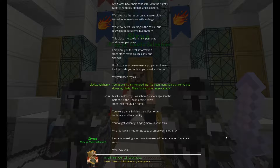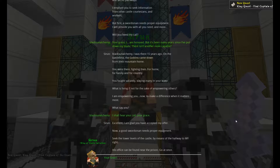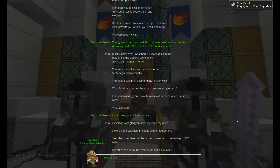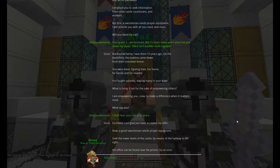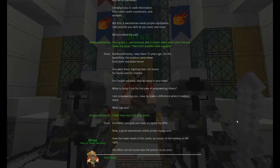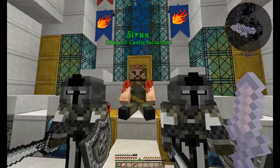'Blackson Alchemy, I was there 15 years ago on the battlefield. The goblins came down from their mountain home. You were there, fighting then for home, for family, and for country. You fought valiantly, slaying many in your wake. What is living if not for the sake of empowering others? I am empowering you now to make a difference when it matters most. What say you?' I shall hear your call, Your Grace. 'Excellent. I am glad you have accepted my offer. Now, a good swordsman needs proper equipment. Seek the lower levels of the castle by means of the hallway to my right — his office can be found near the prison. Go at once.' Yes, Your Grace.